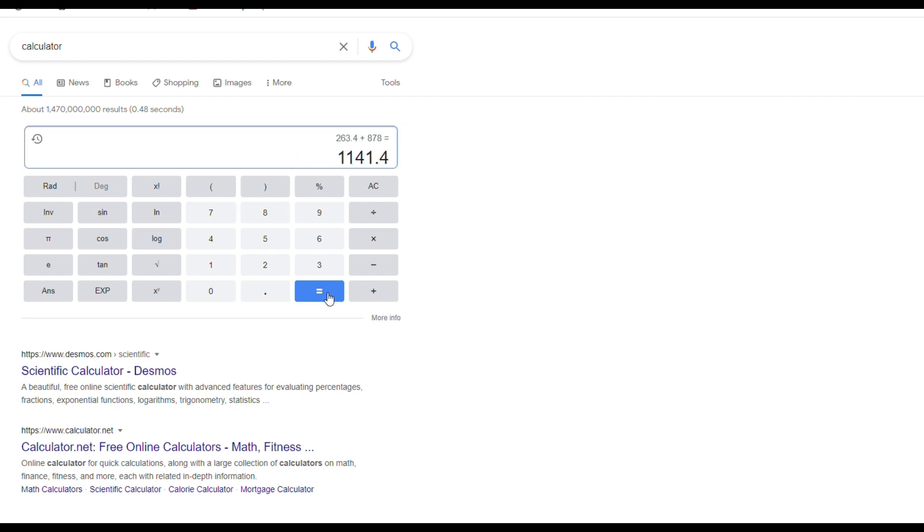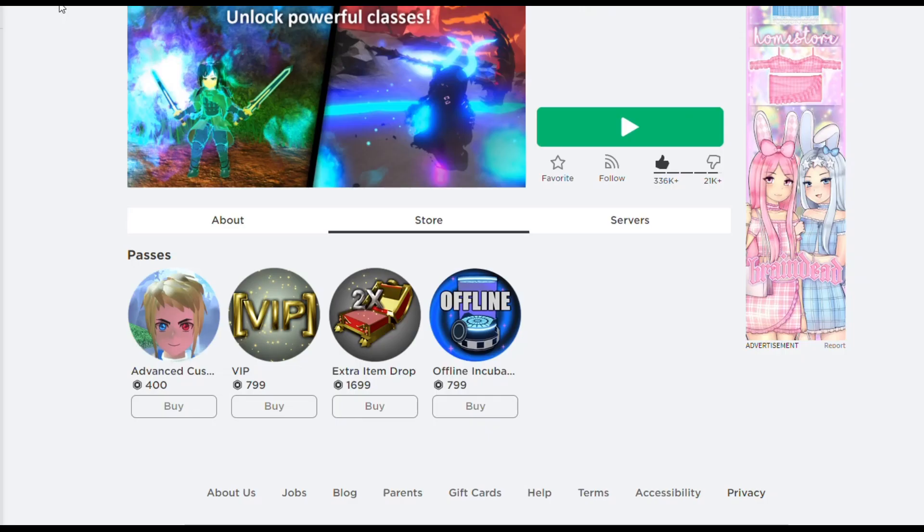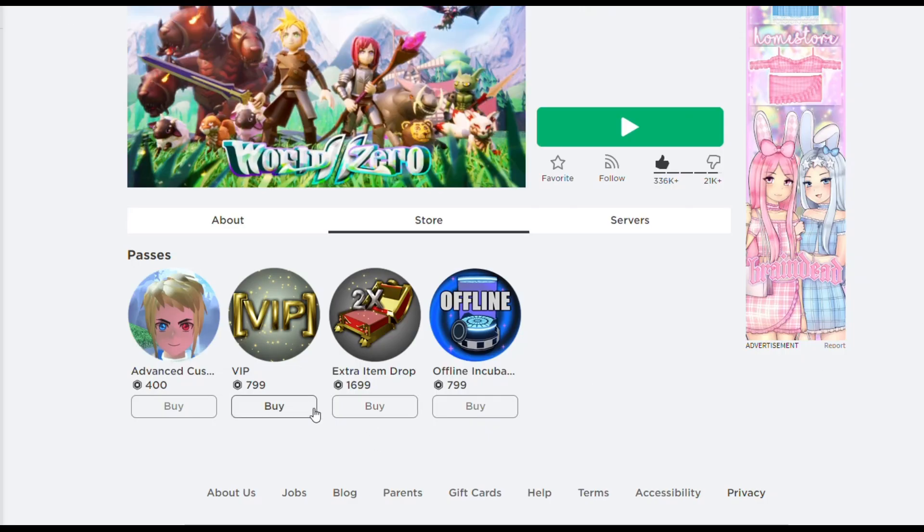Adding 263.4 to 878 should give us 1,141 — that's the XP we should get after buying VIP. Alright, time to buy the VIP game pass. Purchased! Now let's test this out.